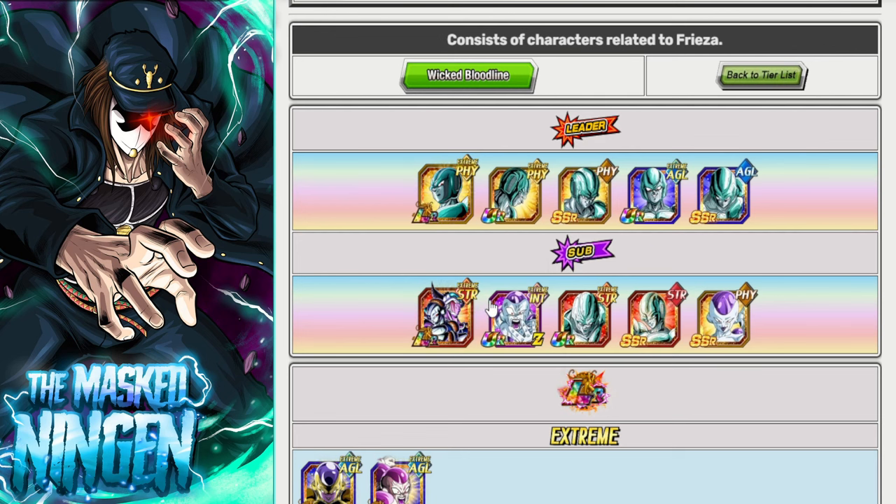We will only be focusing on Wicked Bloodline characters for the guide. We'll go over the LRs and the Legendary Power link, but as I've said many times in these LR guides, you can beat LREZAs with a full team of TURs. It just takes longer because having the Legendary Power link active means you do more damage. So as always with the team building guides, we're going to jump in and go over the top picks and honourable mentions.